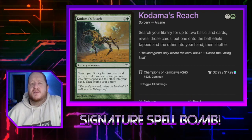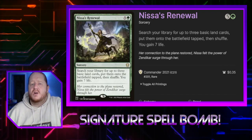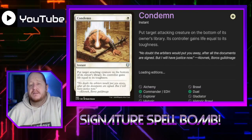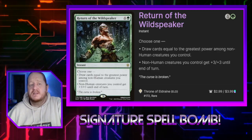Kodama's Reach lets us search our library for 2 basic land cards — one goes into our hand and one goes into play tapped. Nissa's Revival lets us search our library for 3 basic land cards and put them onto the battlefield tapped, then we shuffle and gain 7 life.